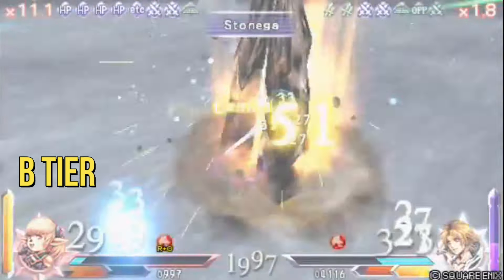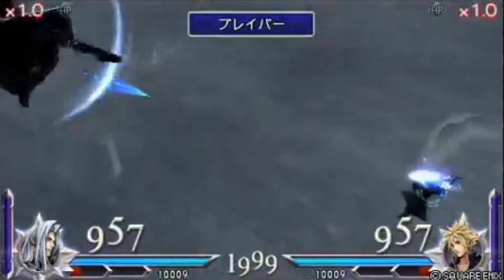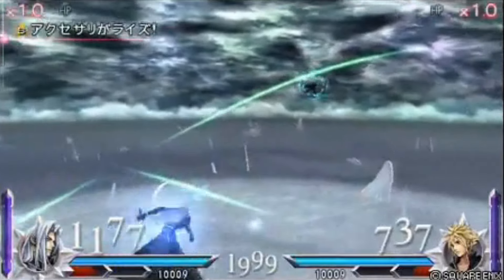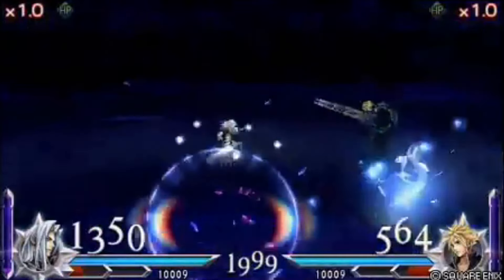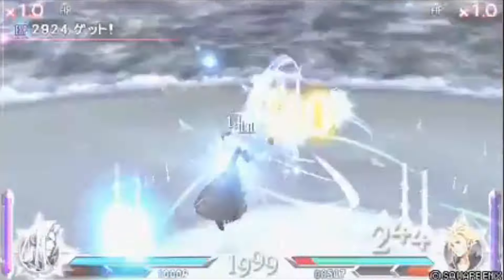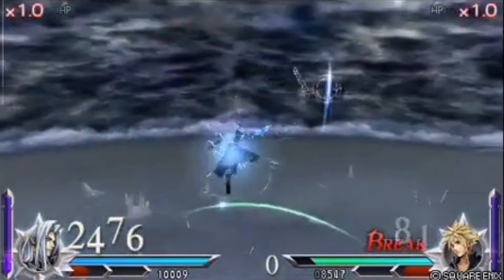Finally, the last character to rank is Sephiroth. He is solid overall, not that hard to play, and has no real bad matchups, and his assists greatly help him land HP attacks this time around. He is a little on the slower side, but he plays a great bravery game and can fill his assist gauge well with Shadow Flare. For these reasons, I put him in A tier.